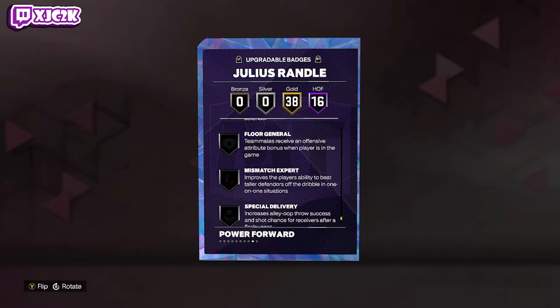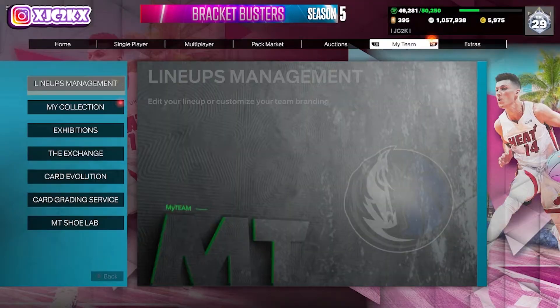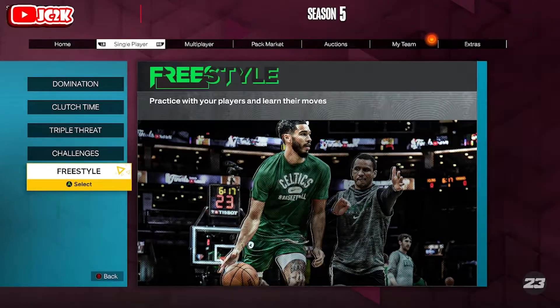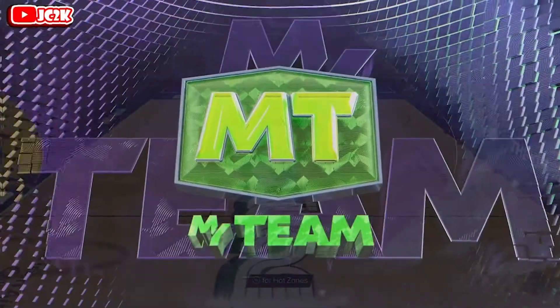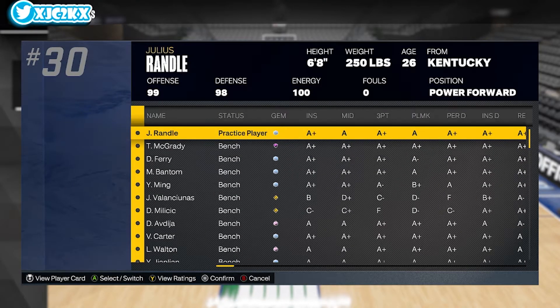Badges to add on him: probably shooting badges like Guard Up and Slippery Off Ball would be good, along with Ankle Braces and Pick Dodger — that's about it. He's very, very complete even as a base card. He really doesn't need much added, which is definitely nice to see. A lot of cards are coming like that at this point, which I think is a huge W — not really having to spend as much on badges.